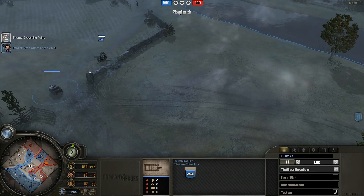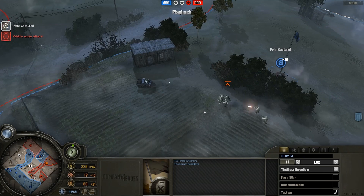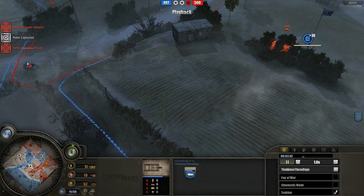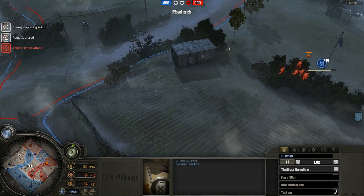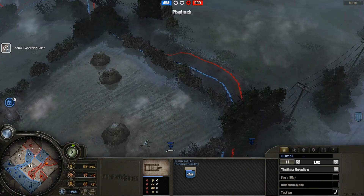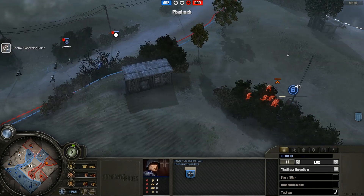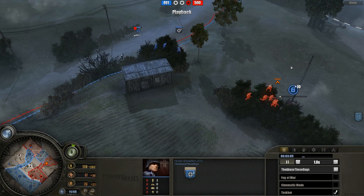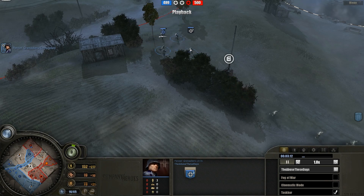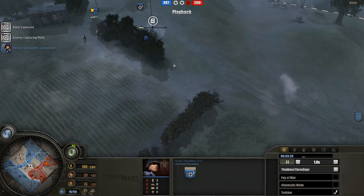One good thing about using Kettenkrads against the Americans is that their Riflemen have a 1.5 times capping rate, which is absolutely mental. They cap at a very fast pace. So by having two Kettenkrads out, you can effectively negate that and keep yourself constantly capping, because Panzer Grenadiers are horrible at capping — I believe it's around 0.75 times — so a lot of people don't bother capping with PGs at all.